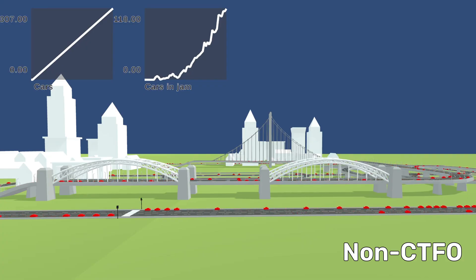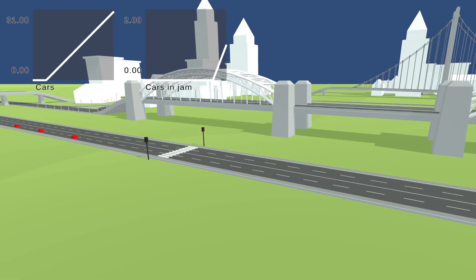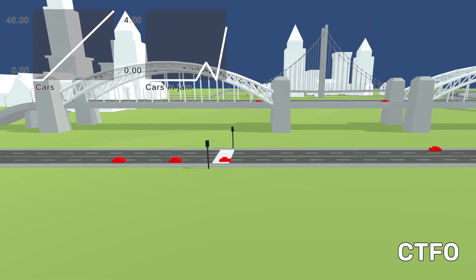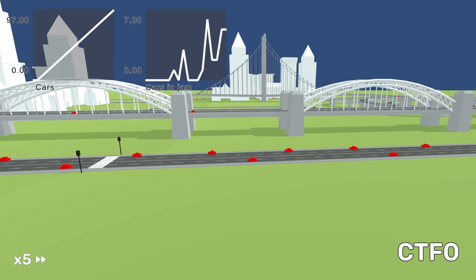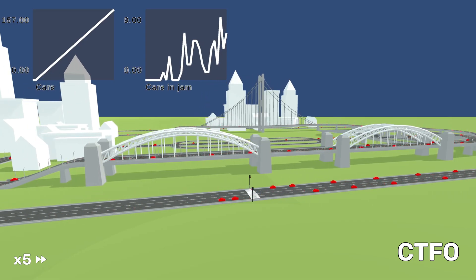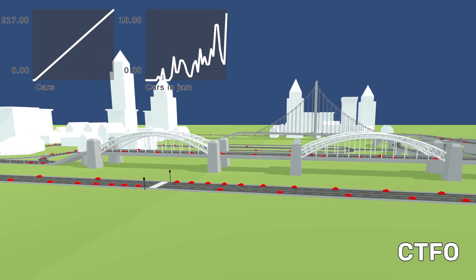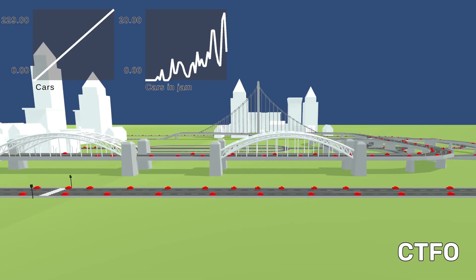And of course it only gets worse with more cars. Now comparing it with cars driving using the CTFO algorithm — just trying to keep equal distance between the car in front and behind — we can see that even with a significant amount of cars, the slowness does not propagate much further from the traffic light.